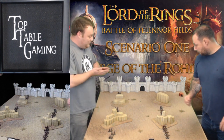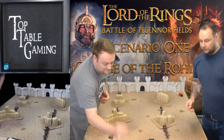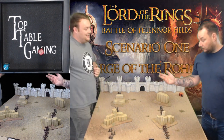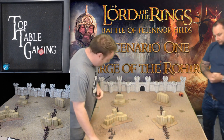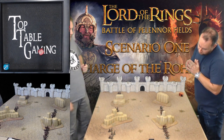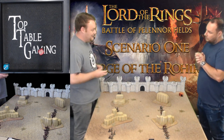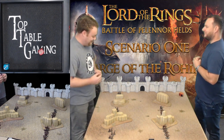Turn two priority - Rohan gets a three, Mordor gets a six. Mordor goes first. A bit more movement - I don't want to overextend. The terrain is working for me so I'll use that. We're also realizing this is our first time playing the new edition, so we'd better check some of the stats rather than assuming everything is the same.